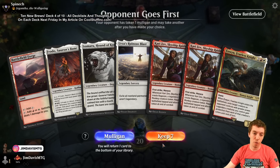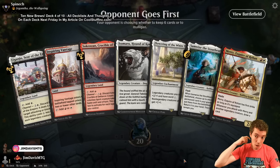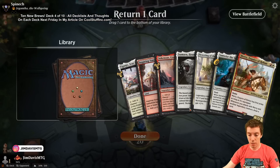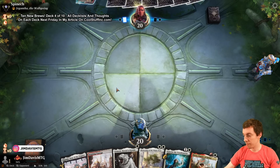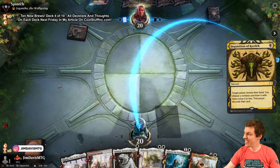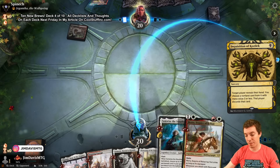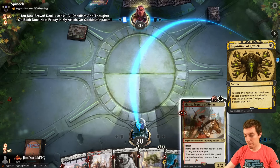Opponent is mulliganing; we're going to mulligan also - one land, not gonna work. We mulligan into a pretty good hand with Isamaru into Merry. Unfortunately we're on the draw so it's a little hard to make that work, but we have Flowering the White Tree and one Samwise Stout-Hearted for a little extra oomph. We'll keep six. I think Merry is our best card here.